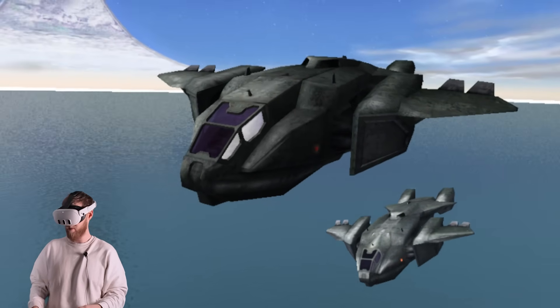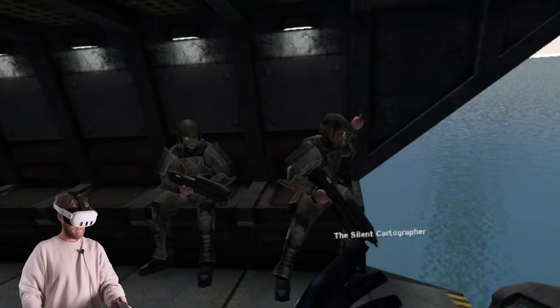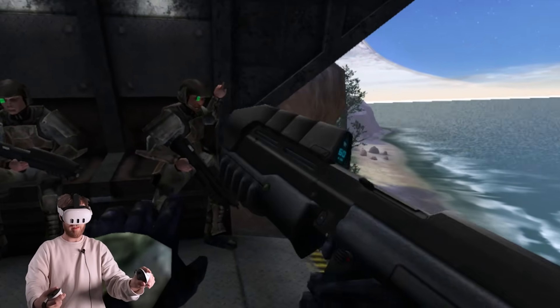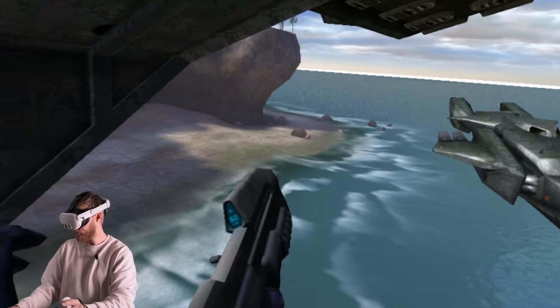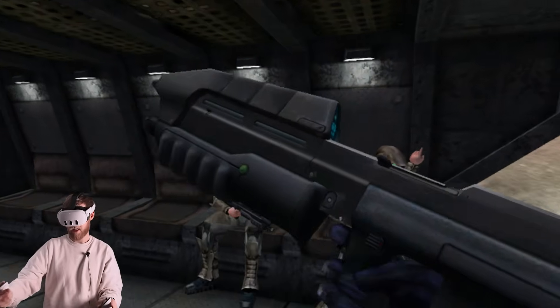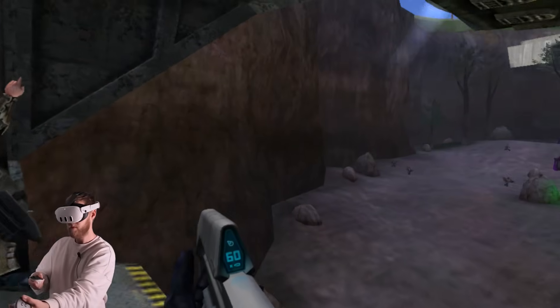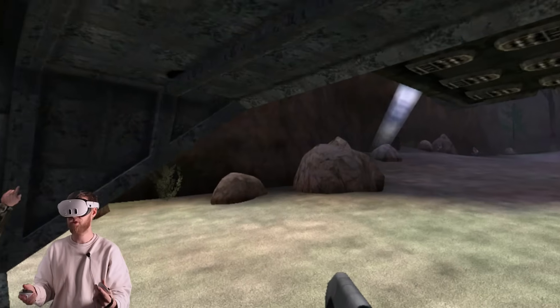Look at the ships! The Covenant believe that what they call the silent cartographer is somewhere under this island. You get those lovely flaky textures from the original game, but it's 3D in VR. The island has multiple structures and installations — I can actually move around and look at the battle rifle. We're opposed to the LZ, it's going to be hot. Get set to come out swinging. This is crazy.